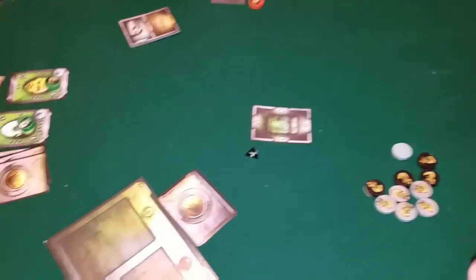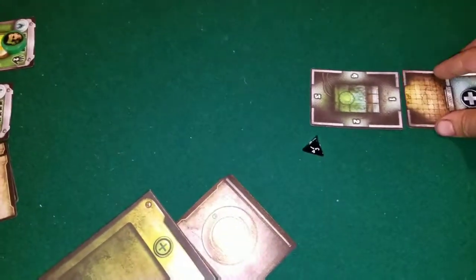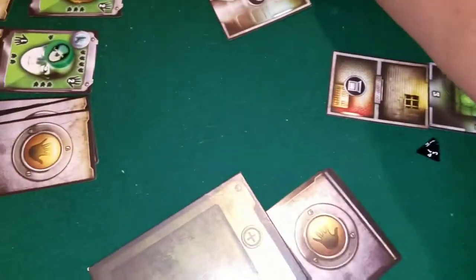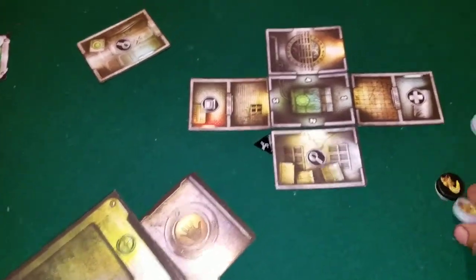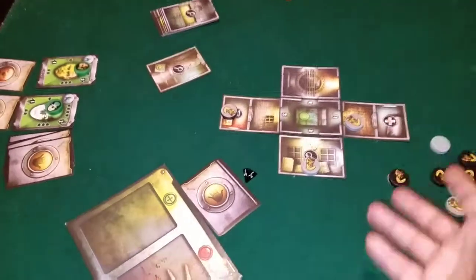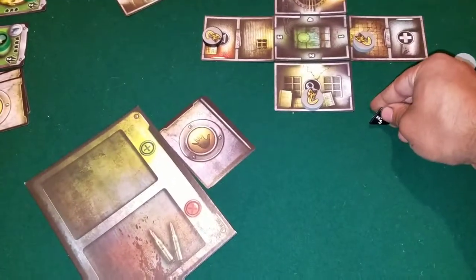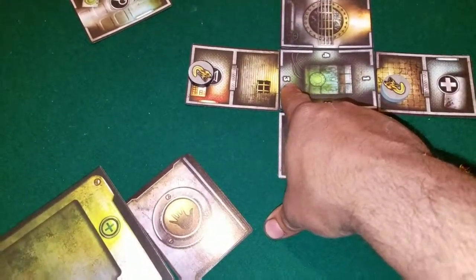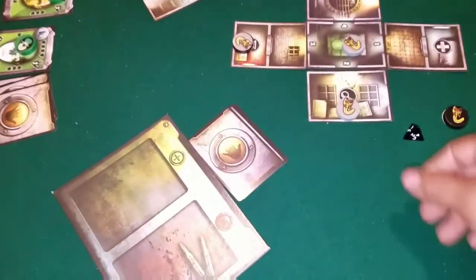In the parasite phase, you're going to move any parasites that are on the board. The first player rolls a die — say it comes up three — that means all the parasites move down three spaces. If a parasite hits a wall, it can't move. That's the parasite phase.